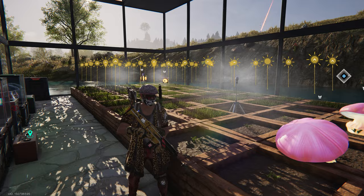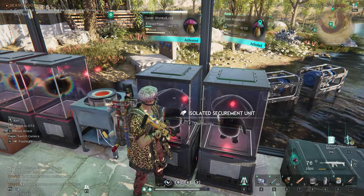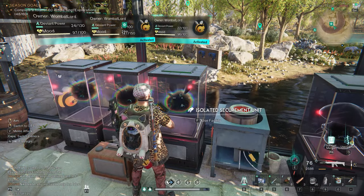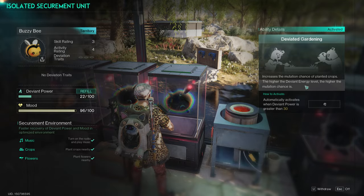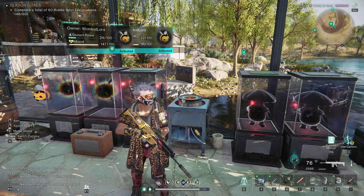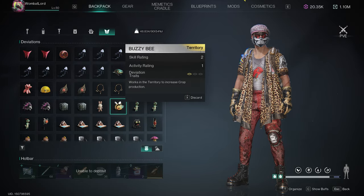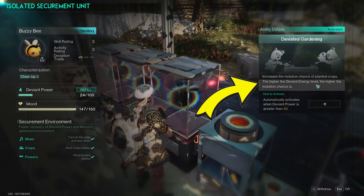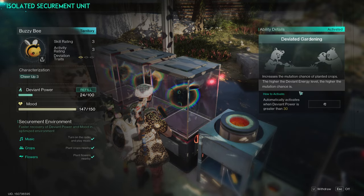Now the layout I have for deviants: I have three of the bees and two of the grocery rooms. The reason I've got the bees is because the bees will improve your ability to get more deviant crops. If we look at the bee, it says it works in the territory to increase crop production. Specifically, it increases the mutation chance of planted crops - the higher the deviant energy level, the higher the mutation chance. Just bear that in mind. You can adjust the activation - I've got mine set at 30.